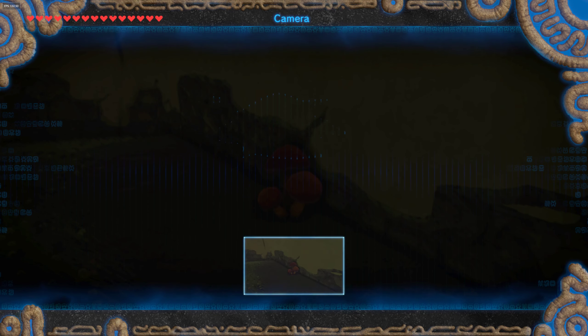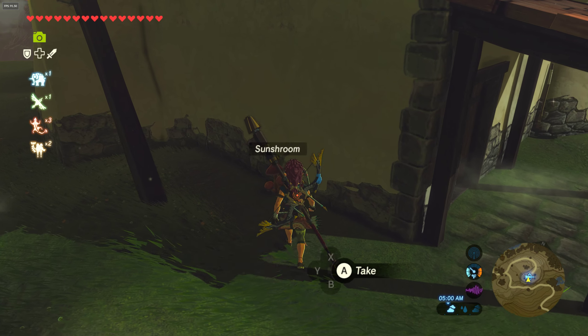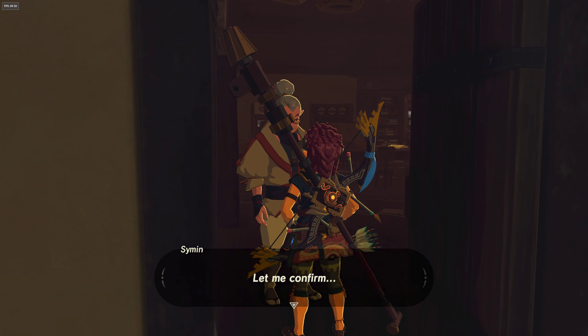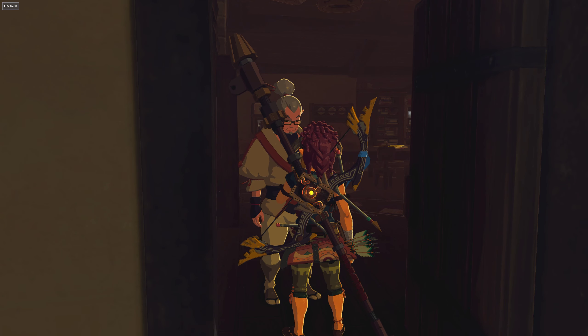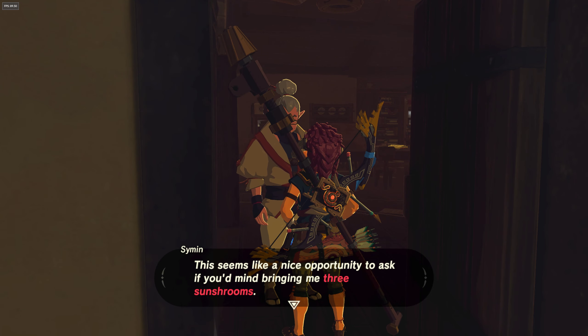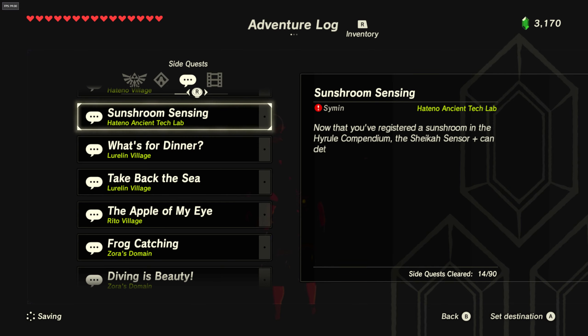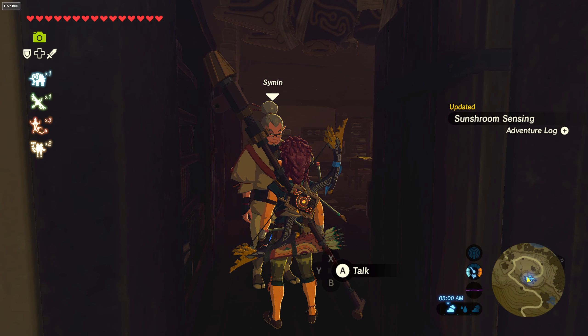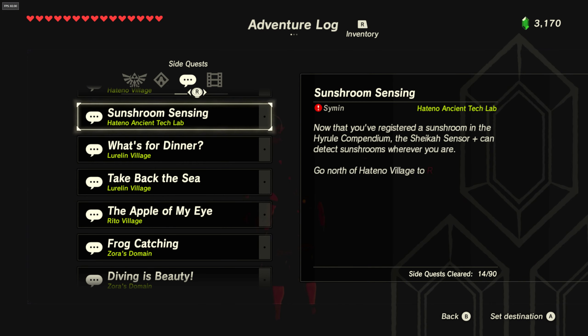There's a sunshrew. I think he's gonna ask us to collect a sunshrew. Yes — three sunshrews. We probably already have three sunshrews. Only two. That's a crime. So we should be able to pick from the compendium. Sunshrew — target with sunshrew.